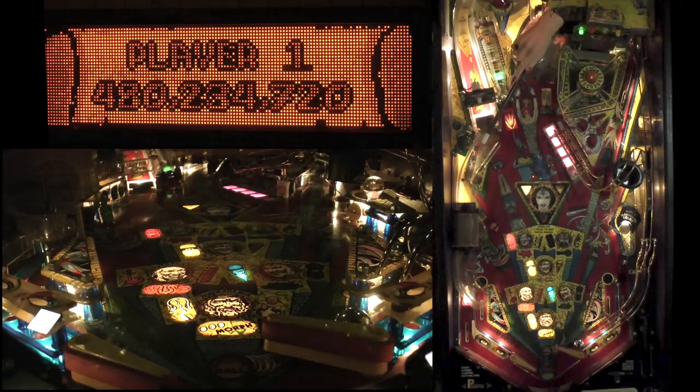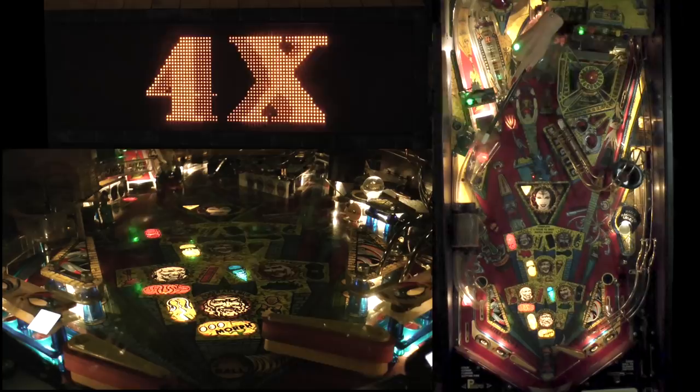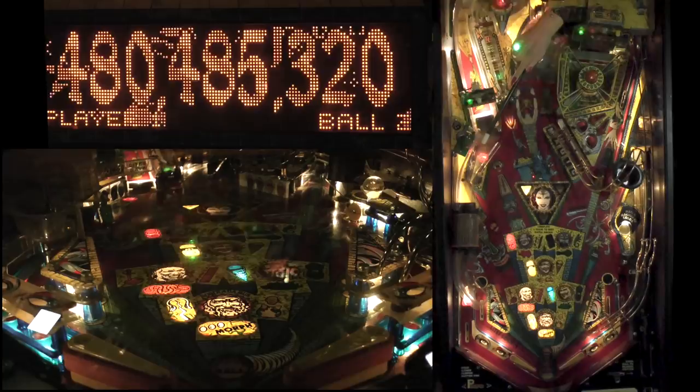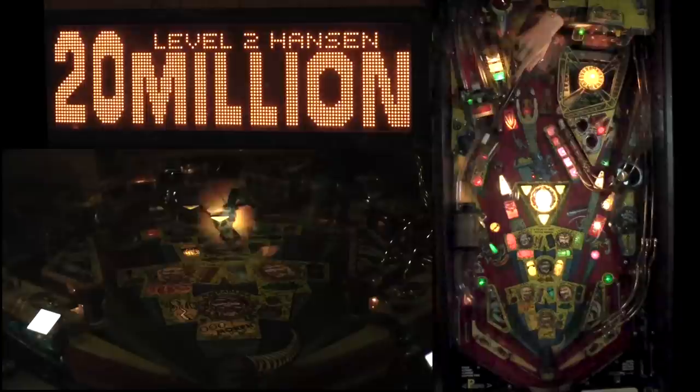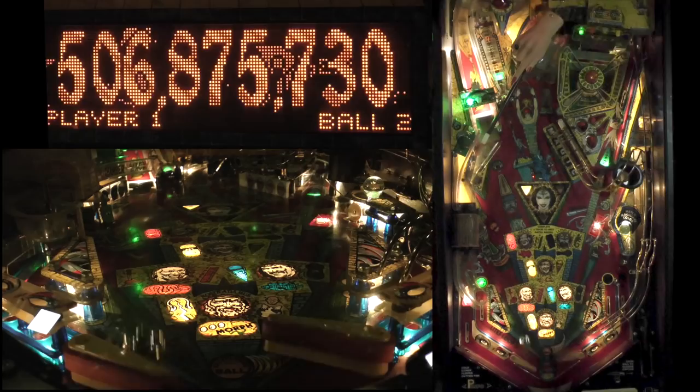Block one is ready. You're also getting multipliers from completing MAGIC, so you're compounding your interest. I just need to hit one bank of targets — the three-bank on the left is the easiest now. I've rotated the target so I only have to hit the top two. The fourth trick of level two is the right loop; the fifth trick is the multiball start.